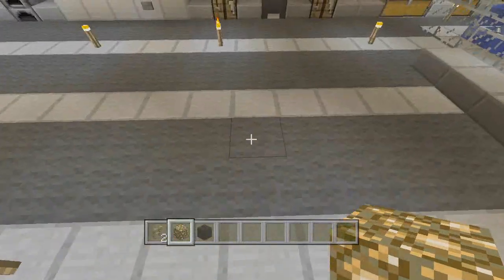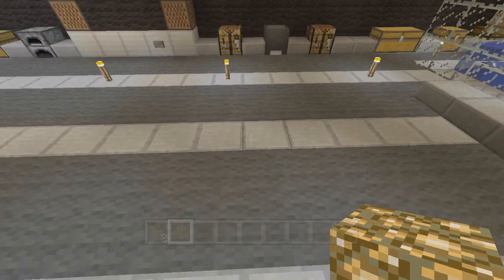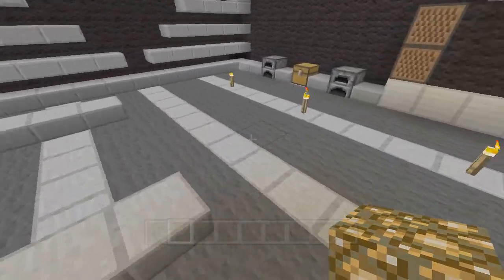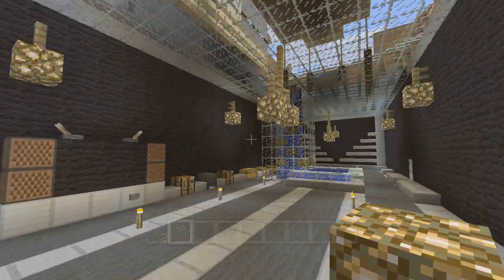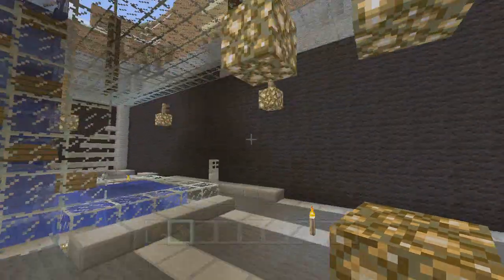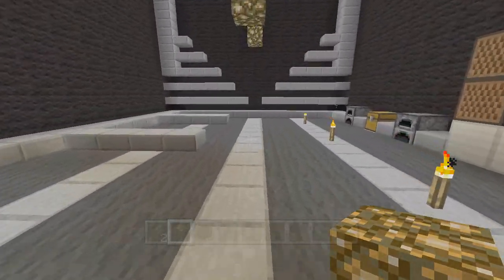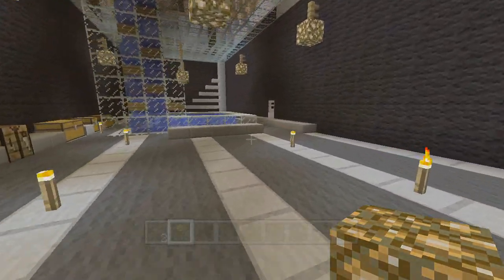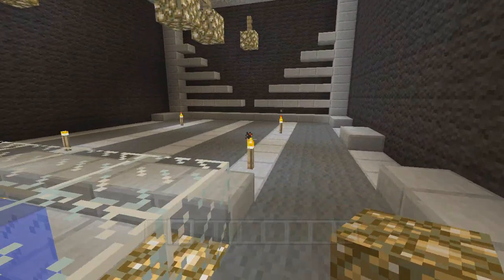Originally he had the glowstone like street lamps anchored to the base here. I think he quickly realized he needed to make some room for things, so he just brought them up — but he kind of kept them sort of low because otherwise it gets dark really fast, and as you've seen in past videos, he gets a lot of Googlies spawning in here.